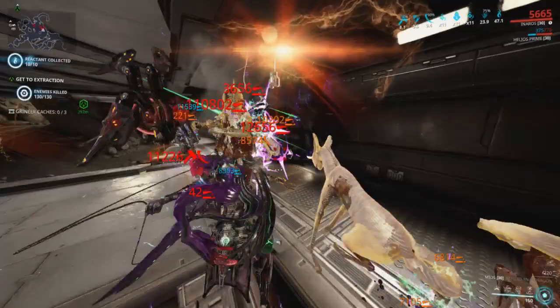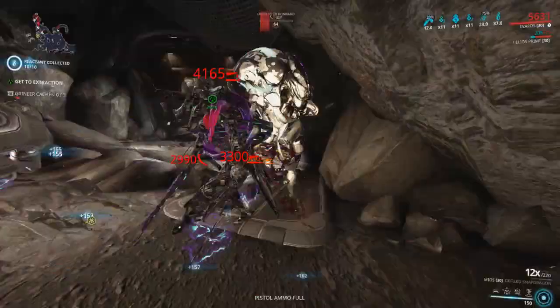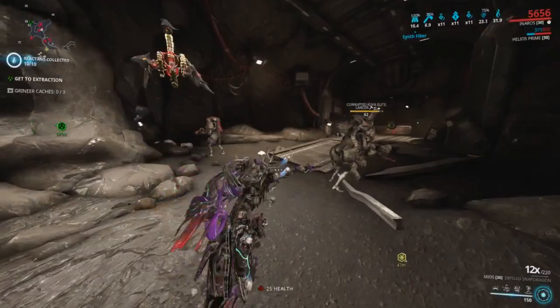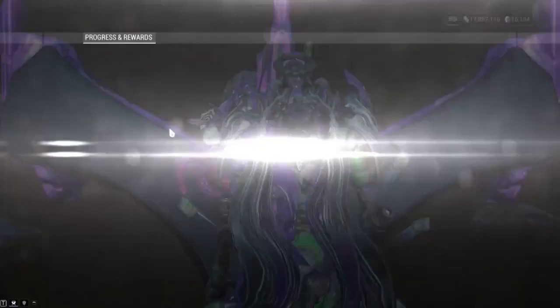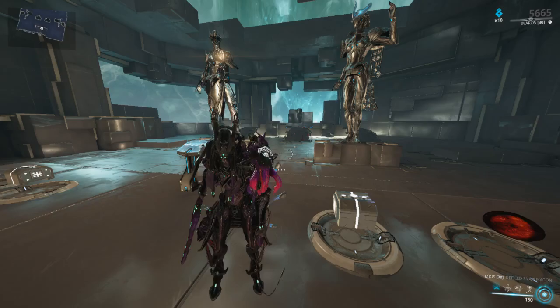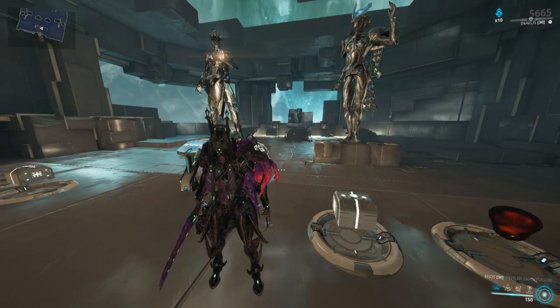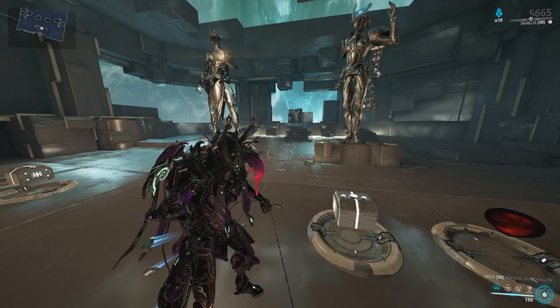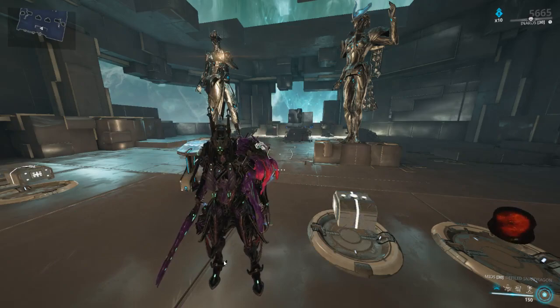As far as my recommendation: yes, I would recommend the Mios, especially with a riven. But if you already have the Jat Kusar, don't bother — the Jat Kusar has lower status chance but so much more crit chance and crit damage that you'll tear through enemies at breakneck speed. I didn't do a viral build on the Mios because I stack viral from my Kuva Nukor and hit with corrosive, which ignores a portion of armor. But if you don't have a viral status supplier like the Kuva Nukor, run viral on the weapon and you'll still do really well.